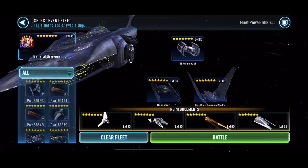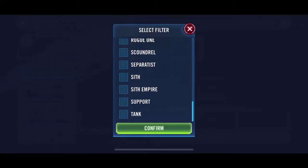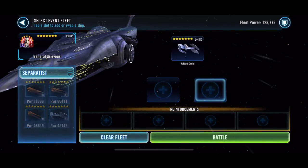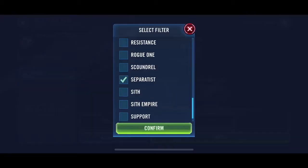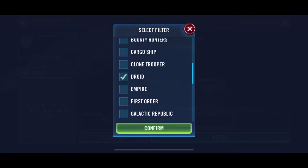Hello Galaxy Heroes! So this was earlier on today — this is Phase 4 Darkside Territory Battles, and this is why you can now donate your Houndstooth if you've got a 7-star Malevolence, because you don't need Houndstooth.